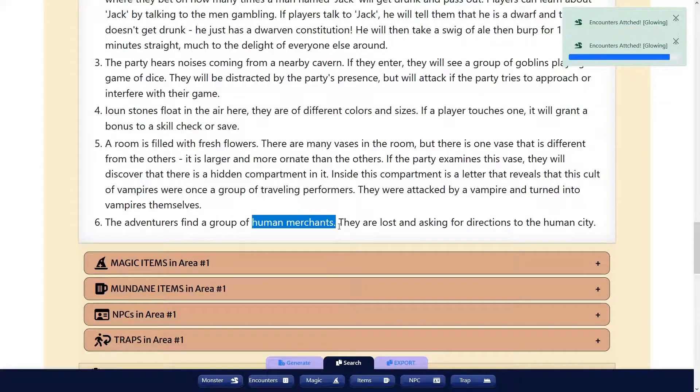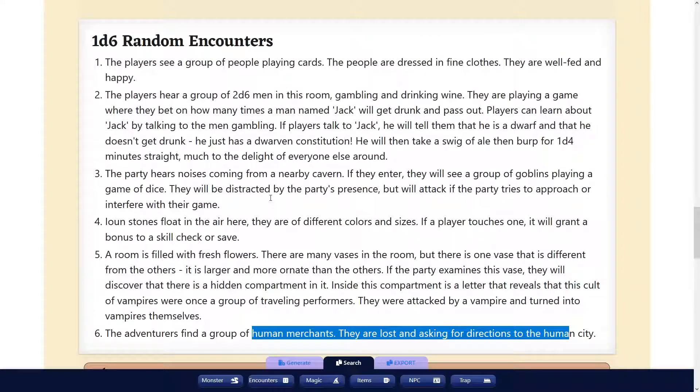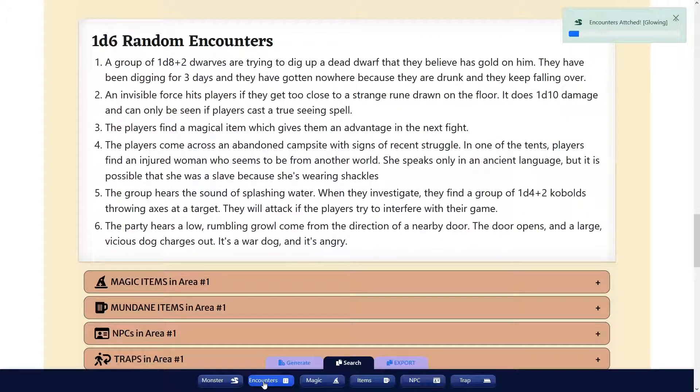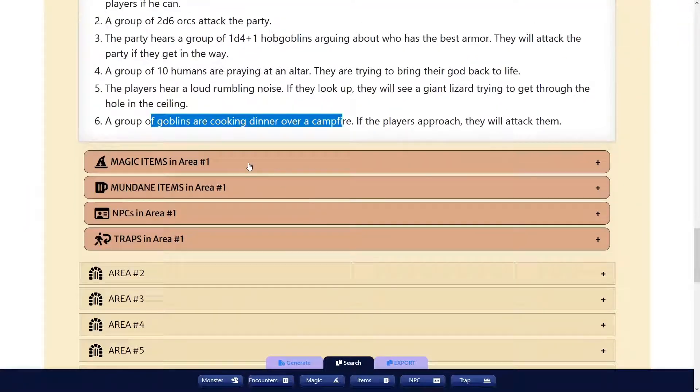You find a group of merchants — they are lost and asking you for directions. There's also Broke's attack, praying at an altar, cooking dinner, etc.